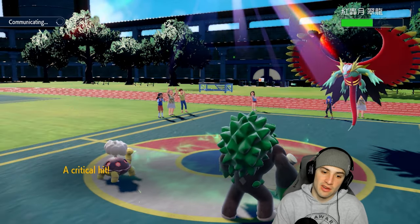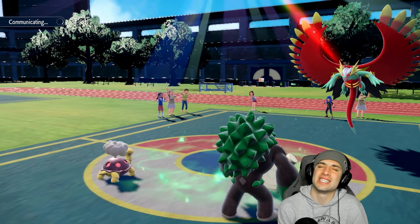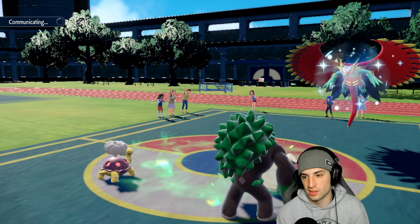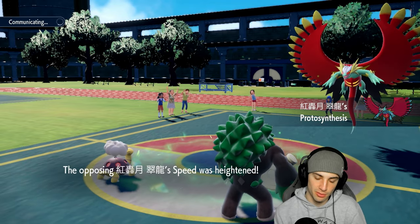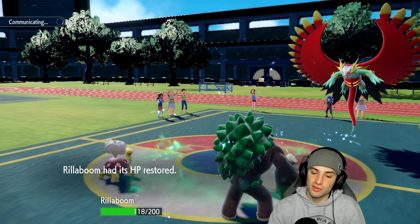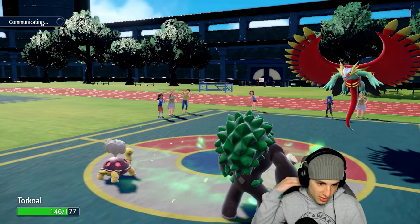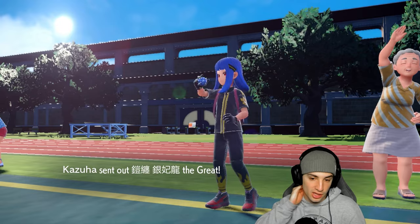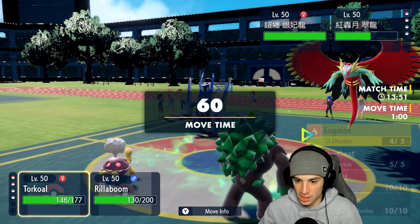Sunlight ending hurts but it removes Protosynthesis and Booster Energy kicks back in. They don't have Tera left. Their final Pokemon comes out — it's Archaludon — something we don't really like here. I'm going for another Eruption and Wood Hammer into this slot. Archaludon could protect. This is why I wanted my Koraidon.